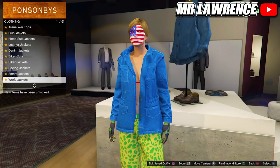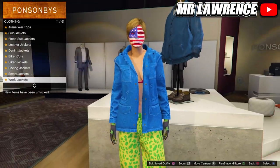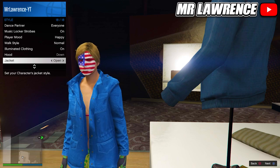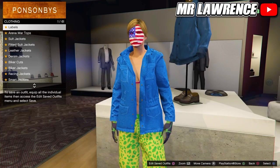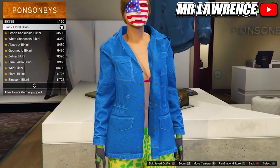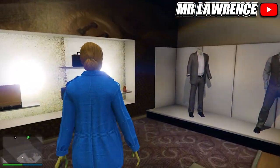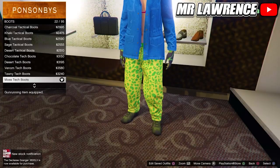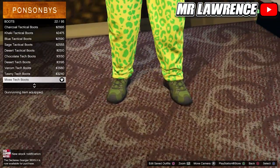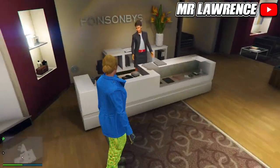Then go to the tops, scroll down to work jackets and purchase the blue open field. If your jacket is closed, open your interaction menu, go to style, go up once and open your jacket. Then go into the tops again, go to bikinis and select the first one. Now go to the shoes, go to boots and purchase the MAS tech boots, number 22. Make sure that you have these gloves equipped and save this outfit in your sixth slot.